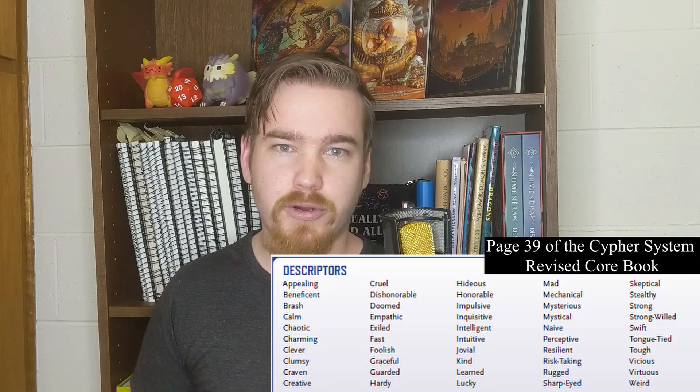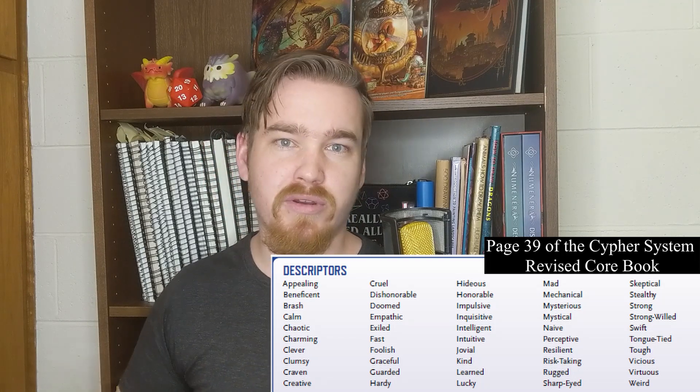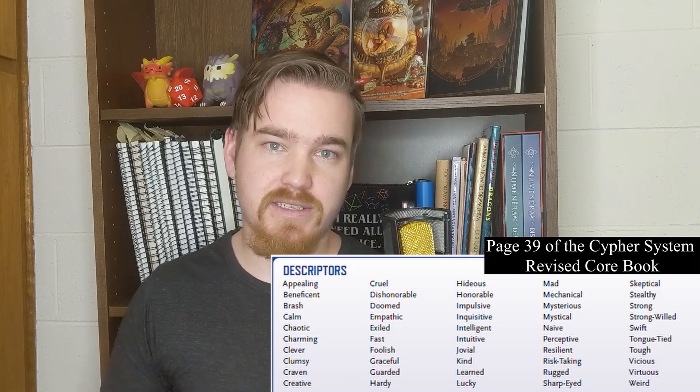Descriptors, types, and focus are all part of character creation. A descriptor describes your character and gives small bonuses — chaotic, doomed, empathetic, appealing, fast, agile, and so on. Your type is like your class: the warrior is your classic fighter, the adept is like a wizard, the traveler is a jack-of-all-trades who's not super strong or fast but good at everything, and the speaker is your charisma character — the bard, the persuader.